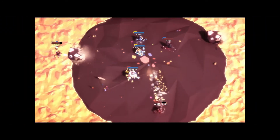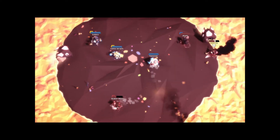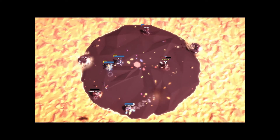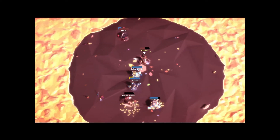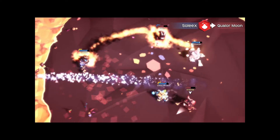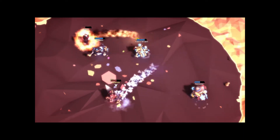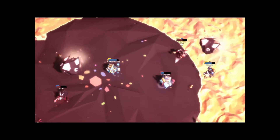A skillshot is any ability that involves aiming and firing a projectile of some sort at a target. The term is common in MOBAs but it applies to many other genres as well. The skill involved consists of aiming and timing the shot correctly since the target is usually moving. Skillshots often have a travel time. An ability that instantly hits is a hit scan ability, which is related but only tests the player's aim, not their timing.